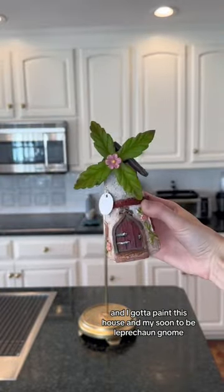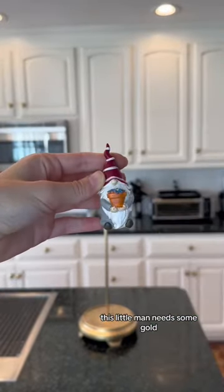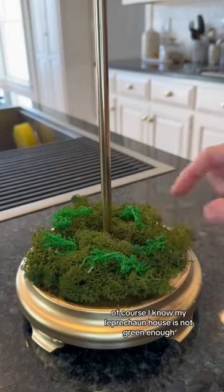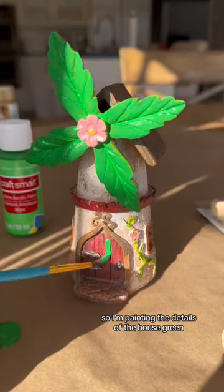So I got moss in two shades of green, and I've gotta paint this house in my soon-to-be leprechaun nose. This little man needs some gold, so let's get to work. I covered the base of the lamp with moss with pops of Irish green. My leprechaun house is not green enough, so I'm painting the details of the house green — and it made all the difference.